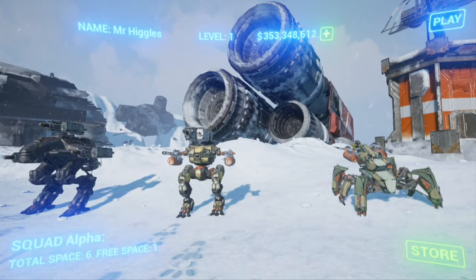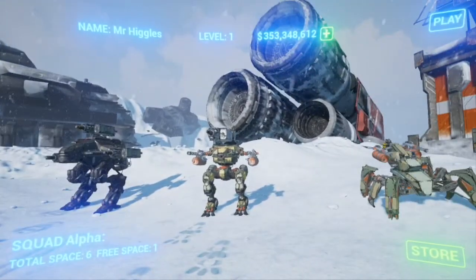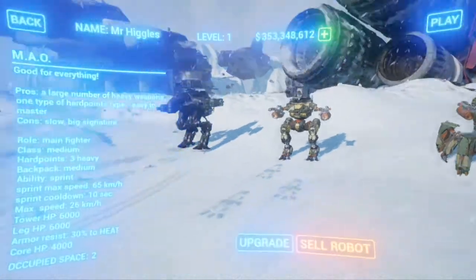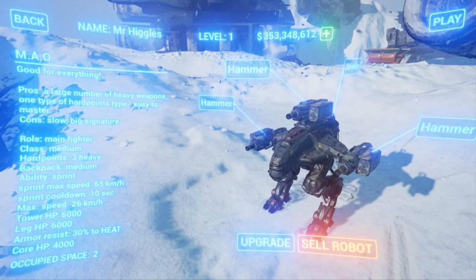The first thing I want to point out that's different from War Robots is the fact that you're not in the hangar necessarily — you're kind of outside. Super cool, I like that kind of feature. And then when you click on a robot, it has an animation to it, so there's more going on than just switching screens. I like that animation aspect to it, to an extent — I'll get to that in a second.